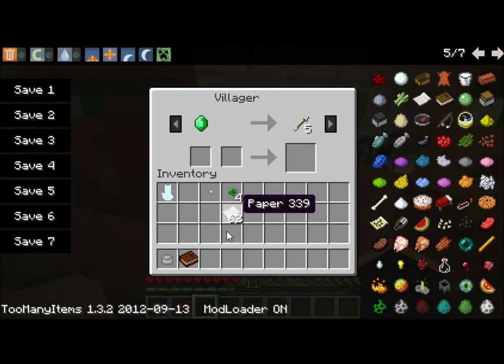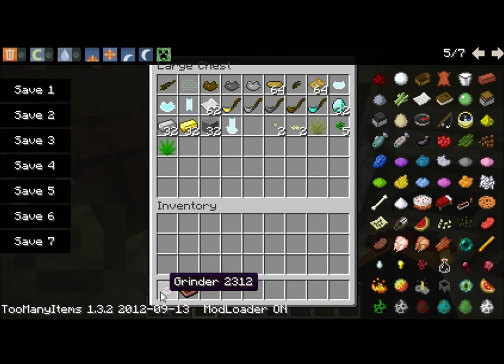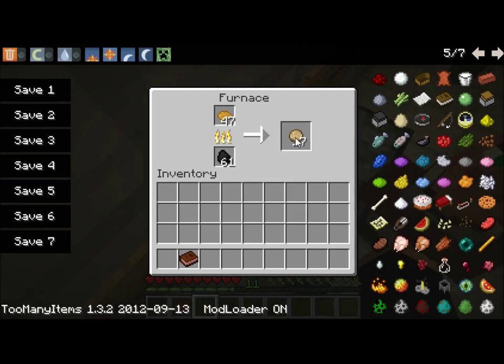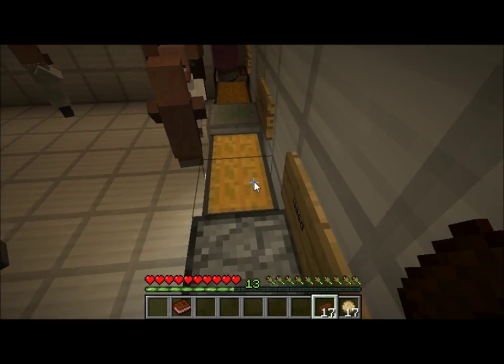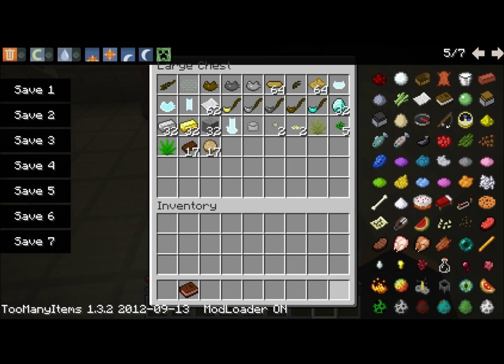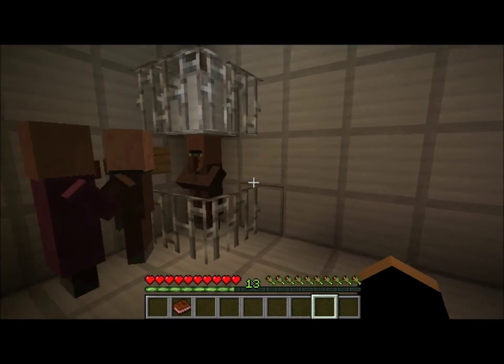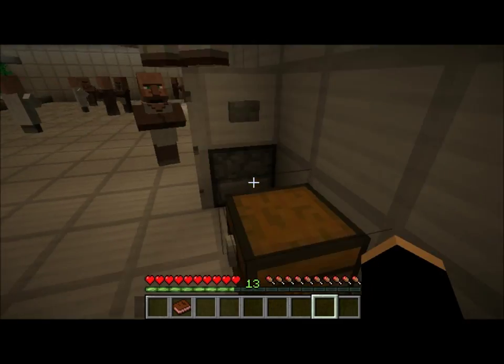I'm going to show you guys how to do this in a minute. You have cookies, you have brownies — just eat them up. You get hunger. Still pretty neat. I spent a couple hours trading with this guy just so I can bring it as this, and I got the closest I could. You can actually sell treated tokes to villagers and make some emeralds — so you can also buy it from him.